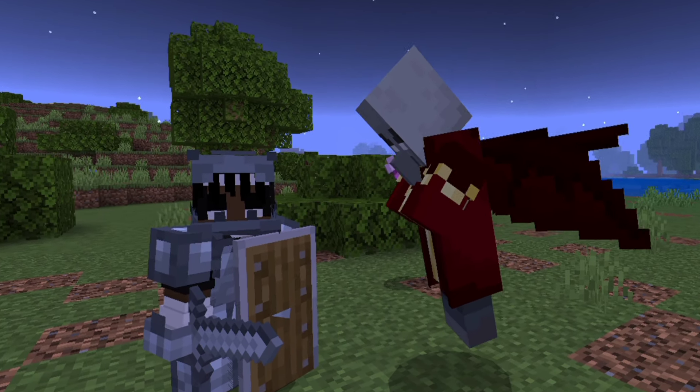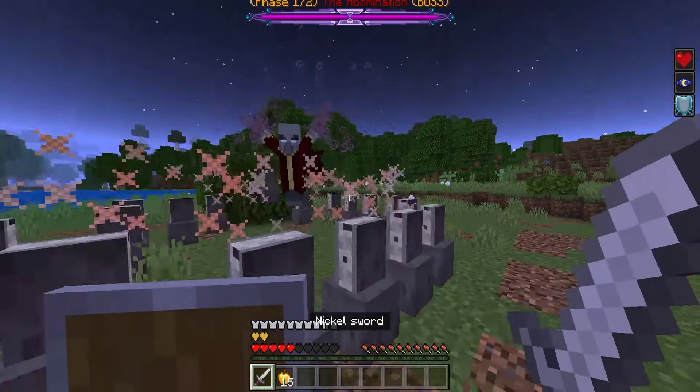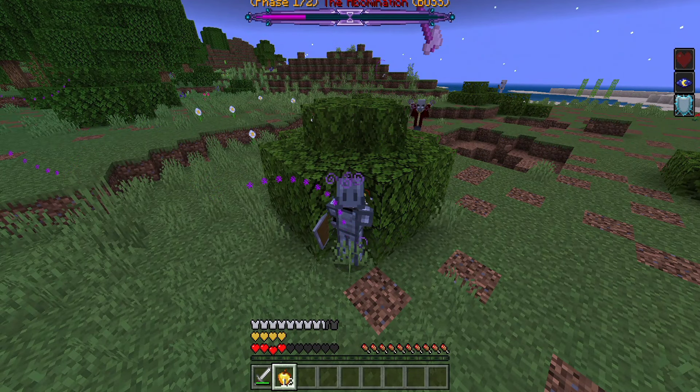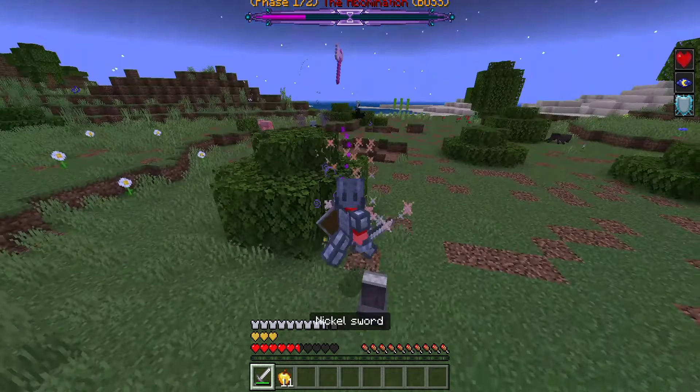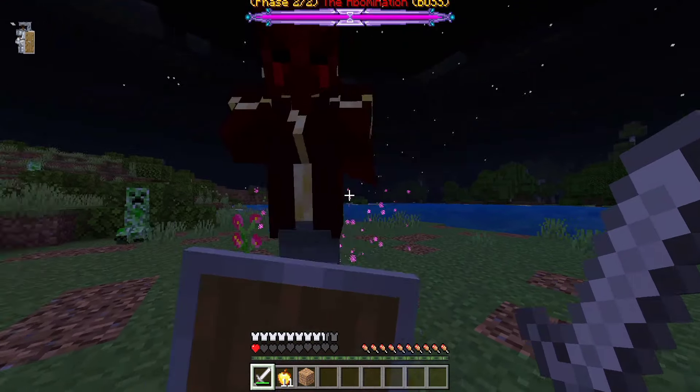To get artifacts you need to either break vases or find them throughout the world. You can place them on the first slot of your inventory for some amazing buffs — for example a shockwave landing including no fall damage, ability to breathe underwater in sacrifice for strength, and a floating axe which gets summoned when you're under three hearts.